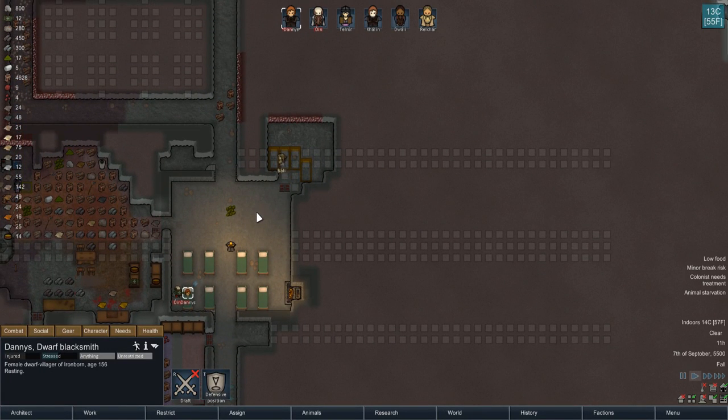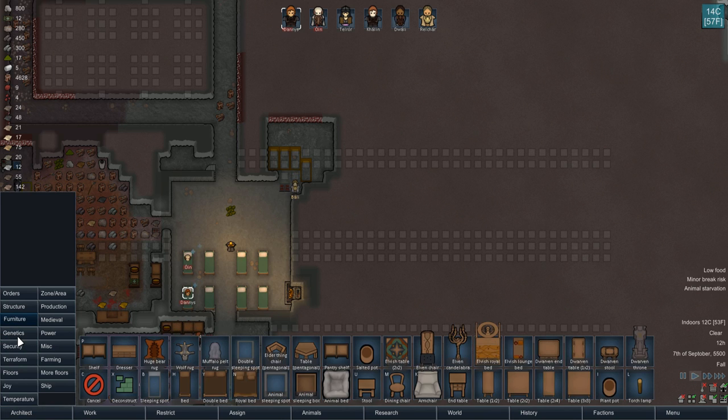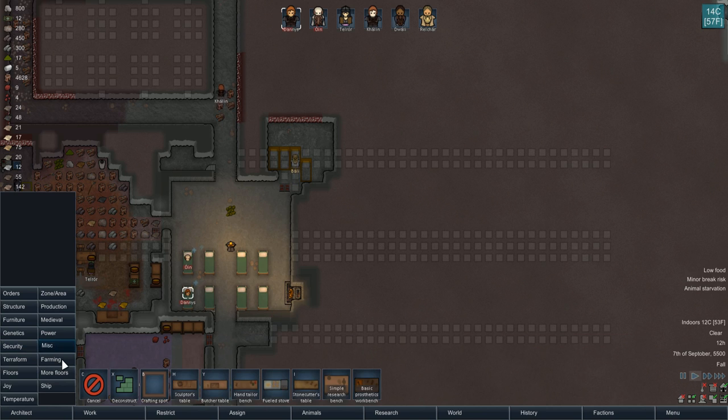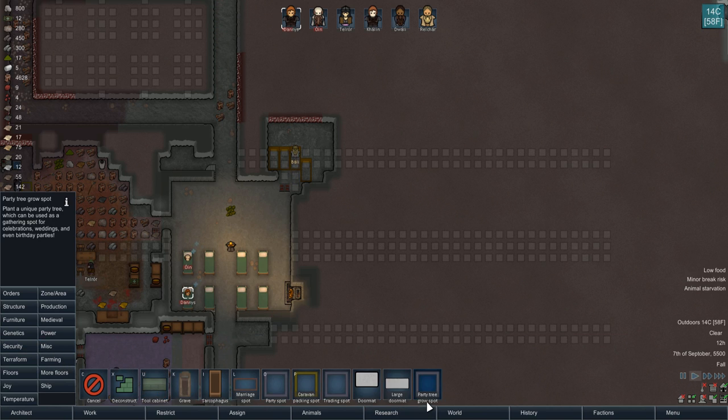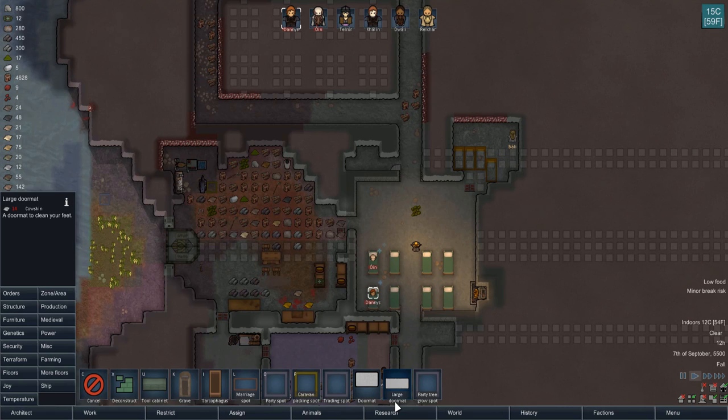Like you've seen — I assume possibly — the various Lord of the Rings films. Like there's a big hall with columns set out along the way. There aren't like any actual column items in the game, are there? Doesn't look like it. Where would I even find such a thing? Party tree grow spot — I like the sound of that. Oh wait, we can actually already make doormats! That's good.